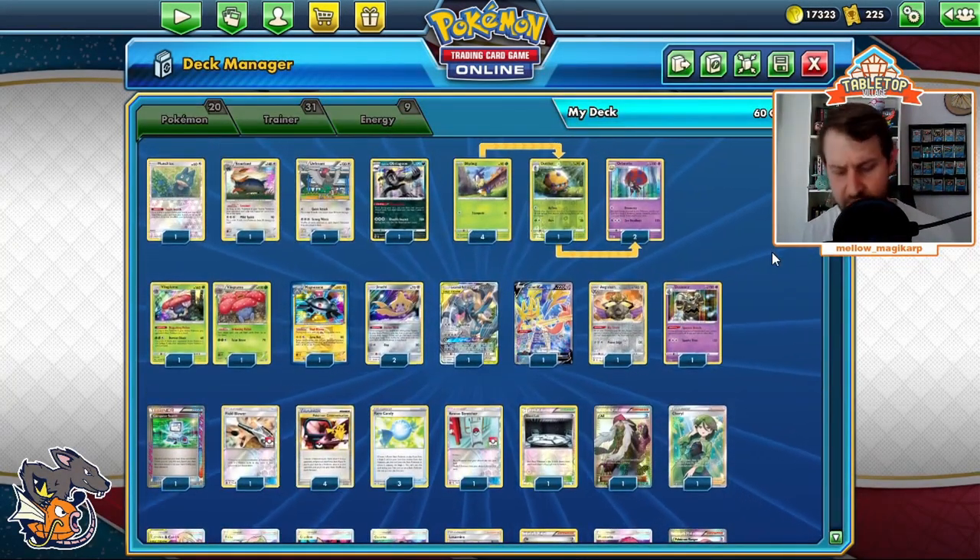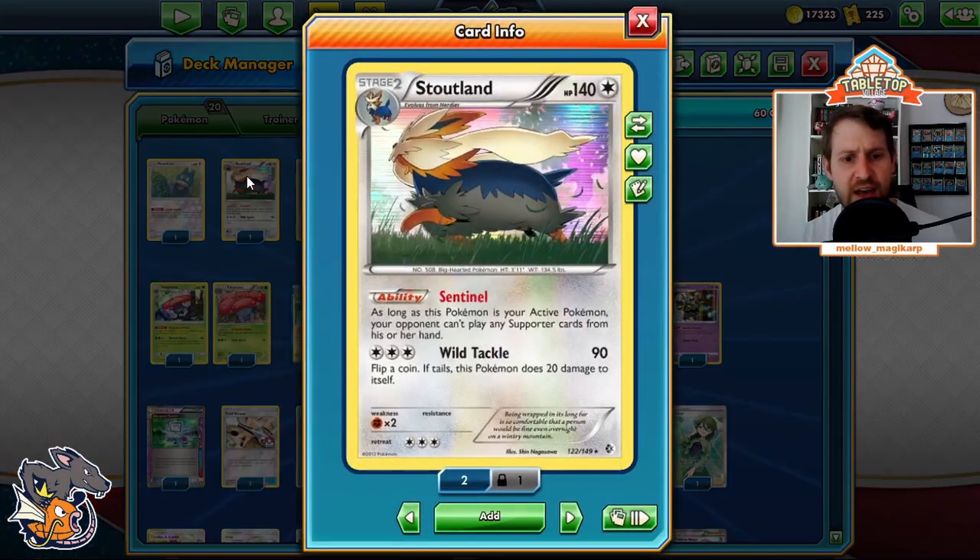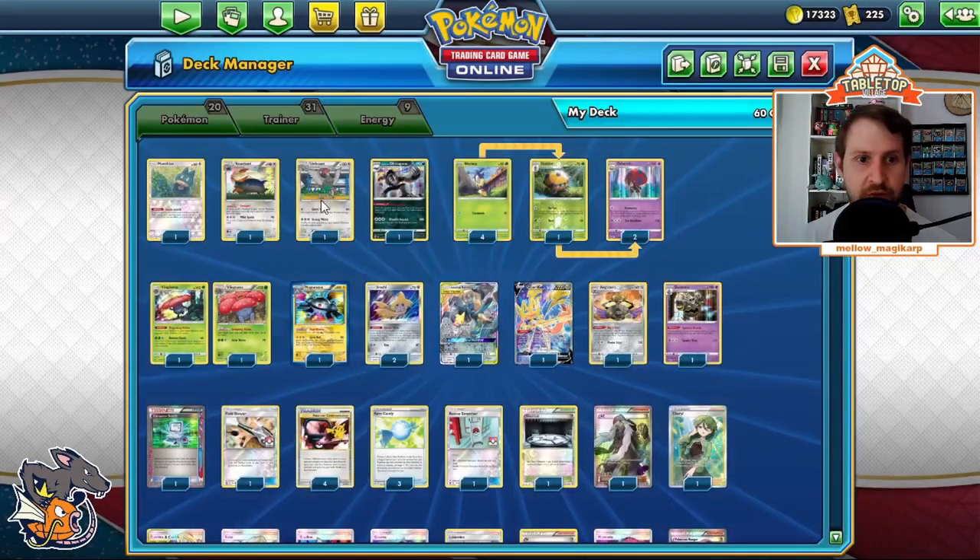The Stage 2s are all here for very specific reasons. We have Stoutland — its Sentinel ability says your opponent cannot play supporter cards from their hand. It's a big deal: they can't shuffle their deck, making it easier to deck them out. They can't play Guzma to switch, because most people in Expanded don't play Switch. They play targeting anything on your bench. Powerful combo.